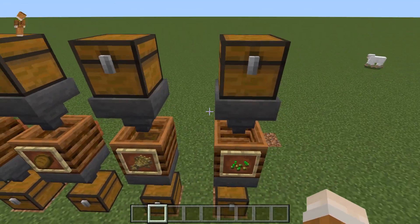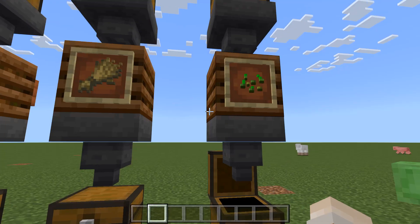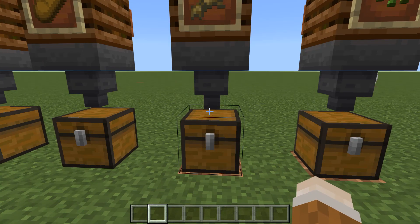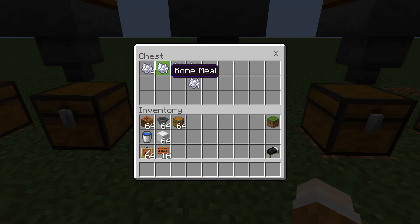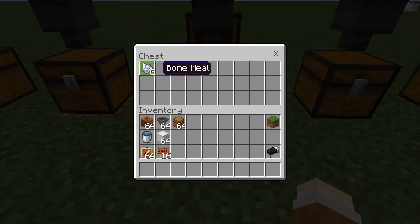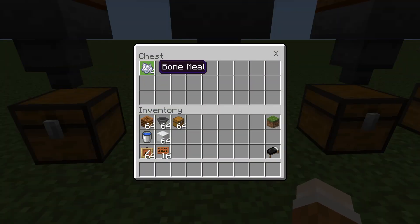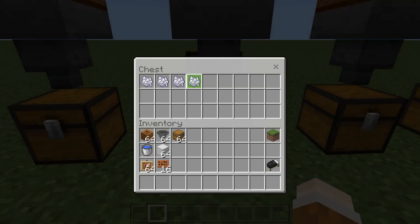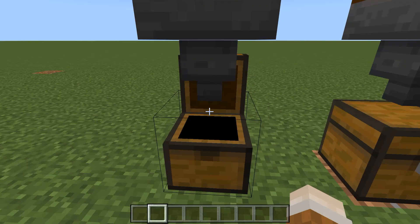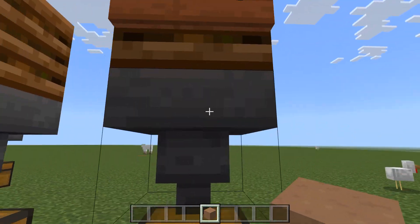The first result: only three bone meal out of the seeds. The stack of wheat has given us a total of five. The stack of bread has done better, giving us eight. For the kelp, only three. The faithful cactus has given us a total of four. Which leaves us over to the mystery one — and that has given us a total of eight. The mystery material is, in fact, the brown mushroom — or more specifically, a mushroom block.